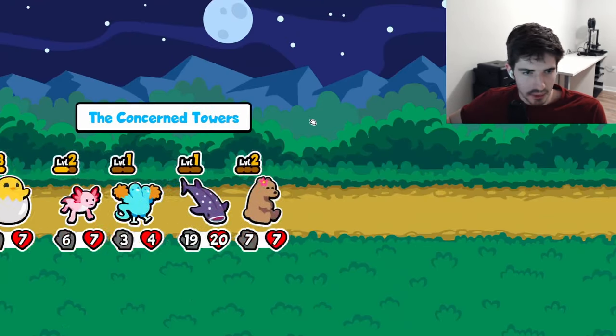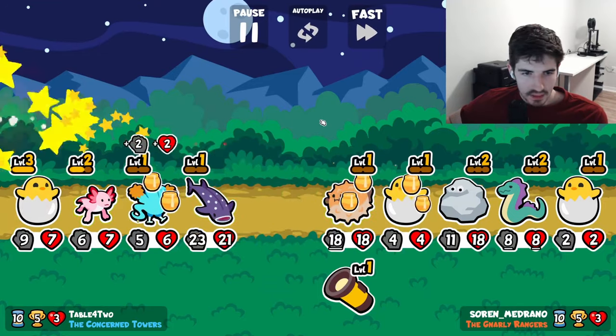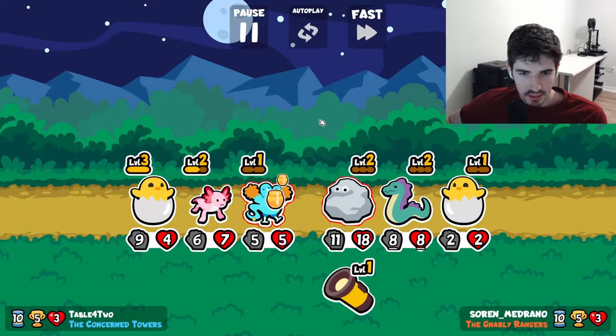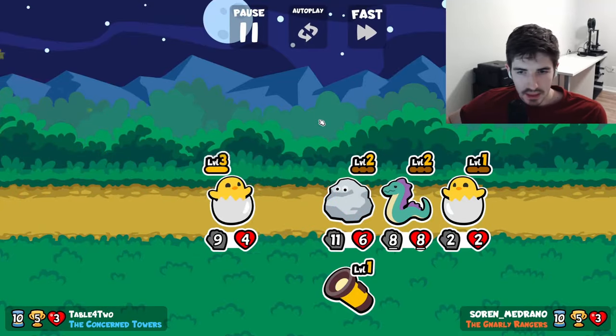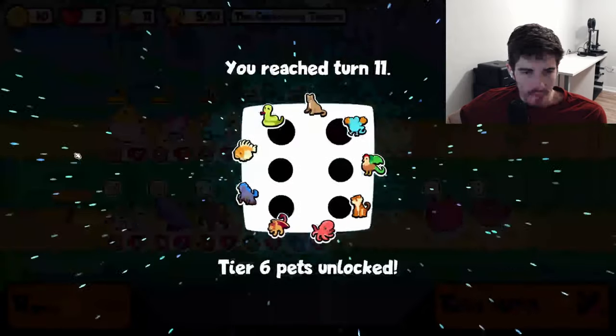Axolotl's on the move — he's getting there. We actually don't have any summons or any snipes right now. But we're kind of behind the power curve now. We've done a little too much pivoting, perhaps.